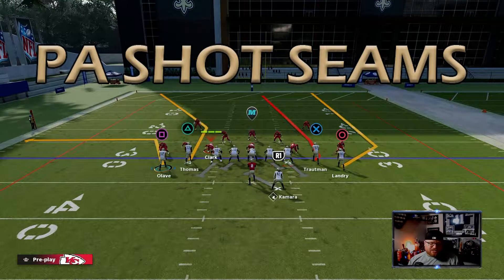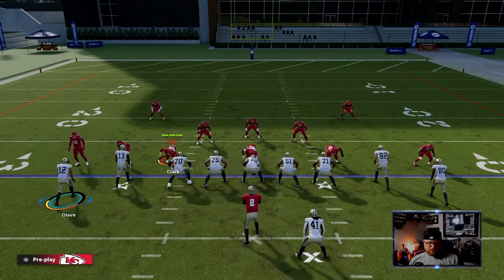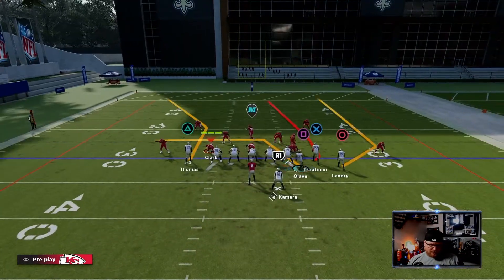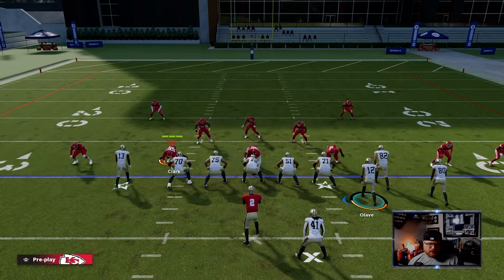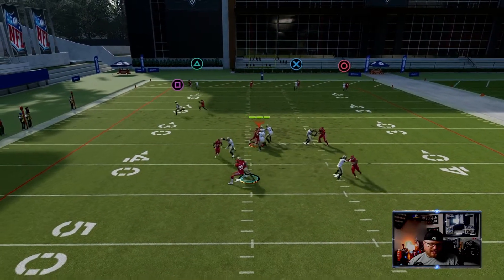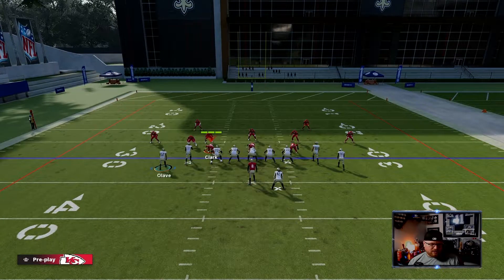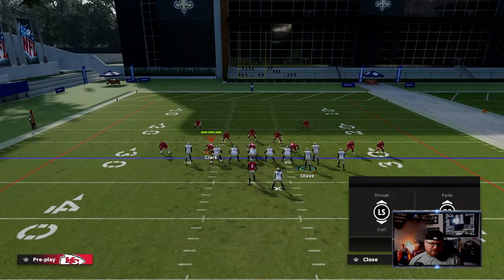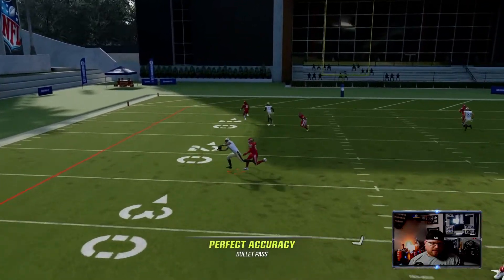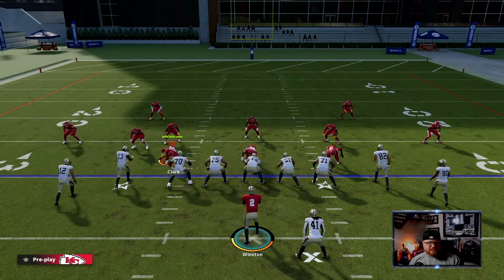Another one of my favorite plays versus man defense — this will be the last one — is PA Shot Seams. It's almost stock; you're just going to block your running back. What we're going to utilize is the motion: when we motion them over it breaks the ability to press the receivers unless he manually switches all his guys, which he's just not going to have time to do. The Alavi route gets almost a speed burst over the middle. The user is going to be kind of on it, but it's very hard to get across. Motion them over, they get in this alignment, block the running back — it's just wide open to come across the middle. And obviously he's going to have to worry about Bench, so you're mixing it in with all your plays running against man.